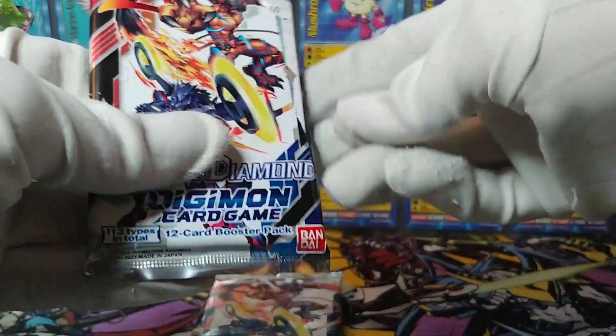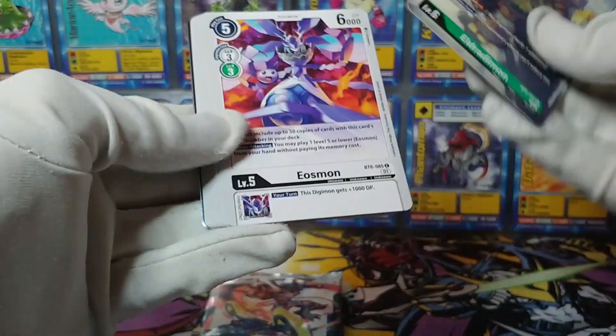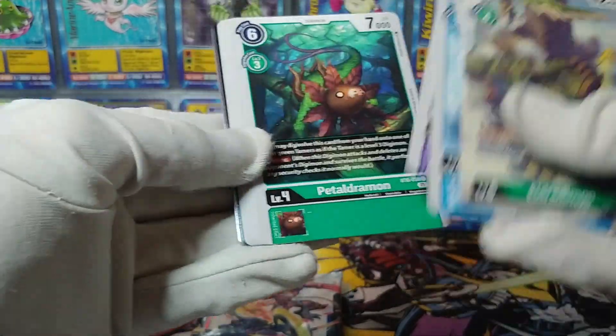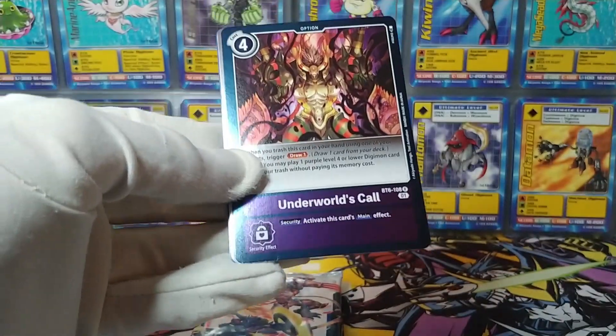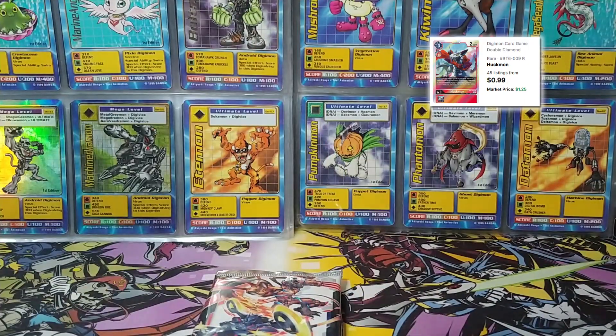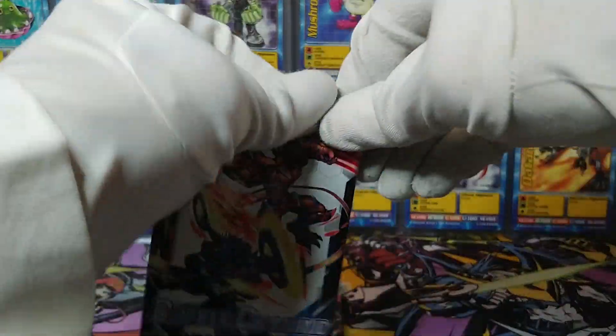What I really want out of Double Diamond is that special edition Omnimon — that would be incredible to open out of five random packs. Incredibly unlikely, but incredible nonetheless. Shoutmon, Mojiamon — oh, well, here's another Underworld's Call. Maybe it's not short printed. And Huckmon — there we go. A couple more packs to go here.